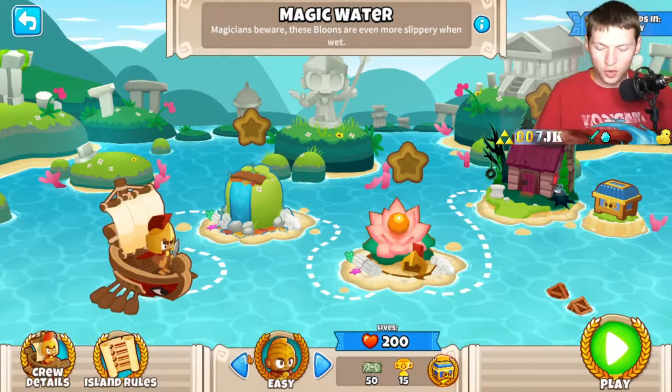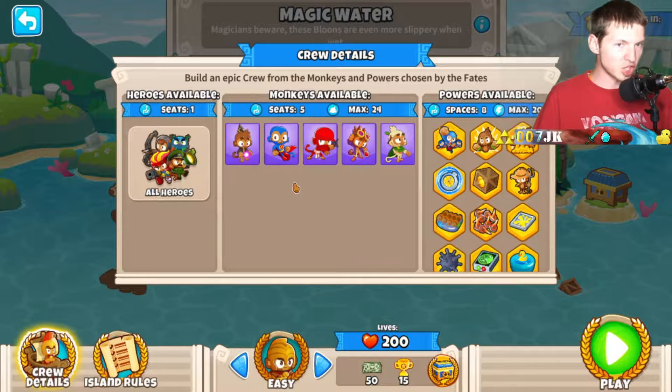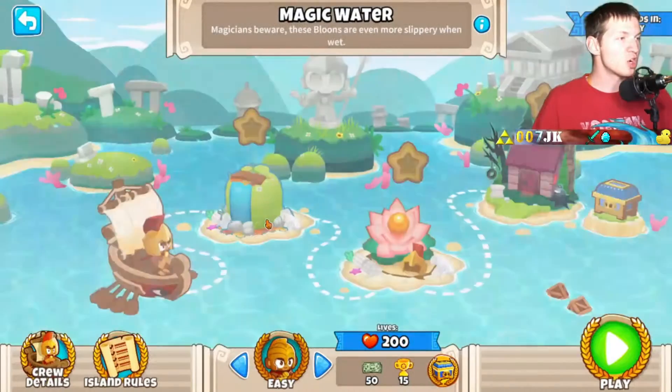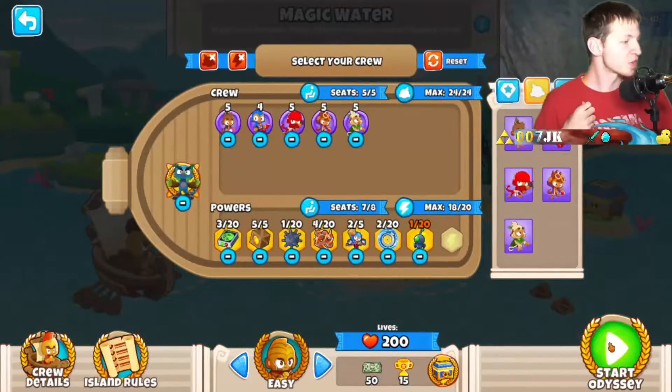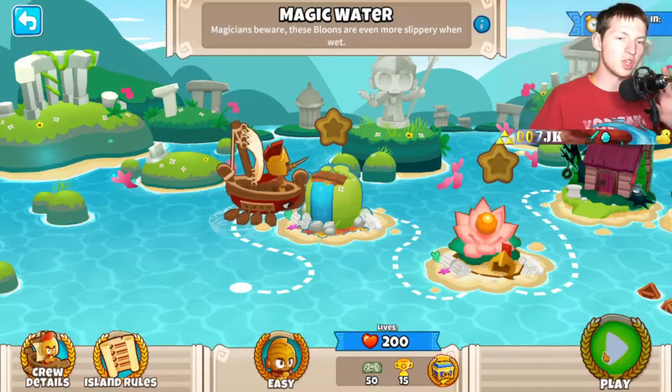So today I decided we should do the Odyssey and see if we can get past it. The crew, however, is only magic towers: Magic Monkey, Super Monkey, Ninja Monkey, Alchemist, and Druid. With the seats available it says all heroes are available, so I'm thinking we use Obyn Greenfoot. We're just gonna go in and see what happens.